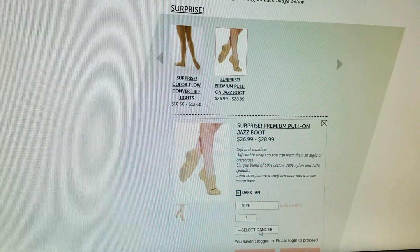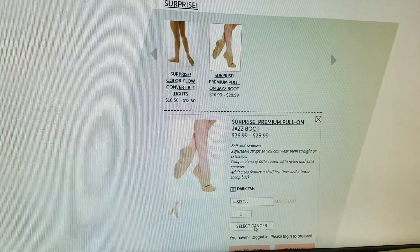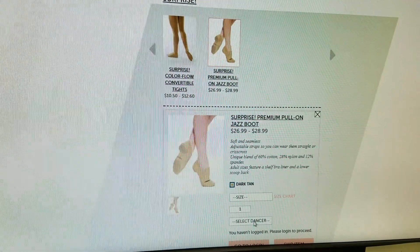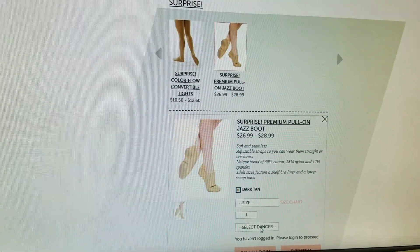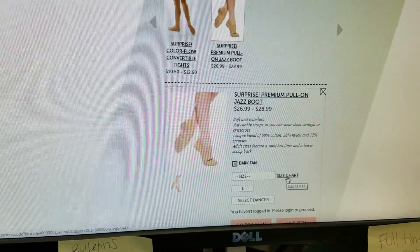You can either pick it up at the front desk or our teachers can bring it right to your child at class — whatever is best for you. Once we receive the items, we will email you to let you know they're available and you can indicate which option you'd like.